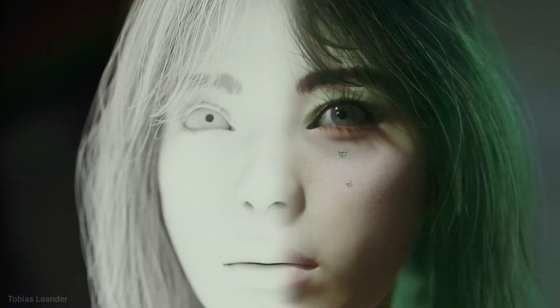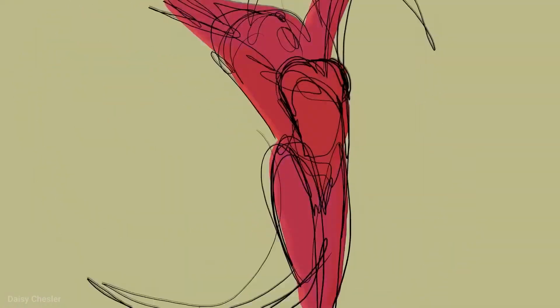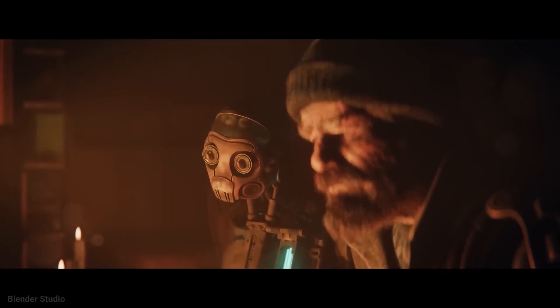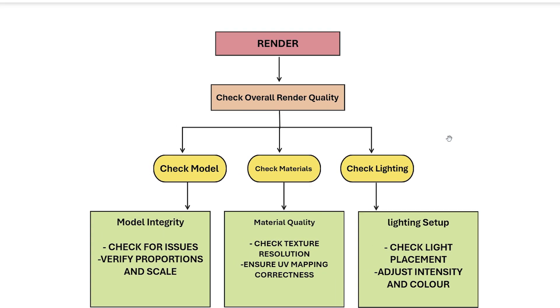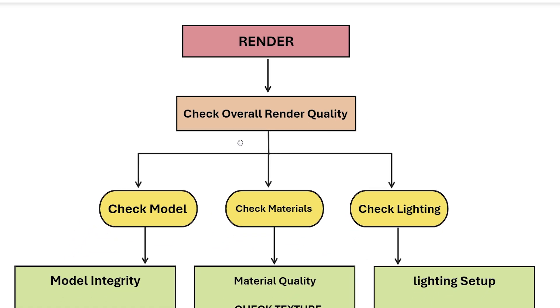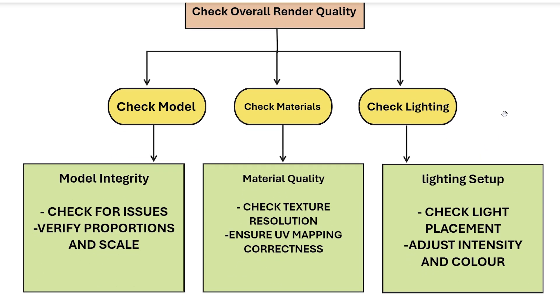This seems obvious, but I see so many Blender beginners making this mistake. Let me show you a diagram — because in it lies the shortcut to getting better at Blender. If you create a design that doesn't look good, the first thing you should ask is whether the idea was bad. If yes, then our design choice wasn't great — we probably didn't use reference images.